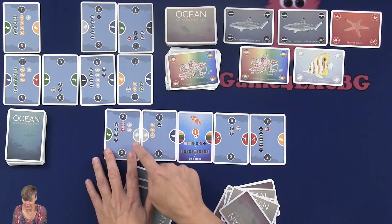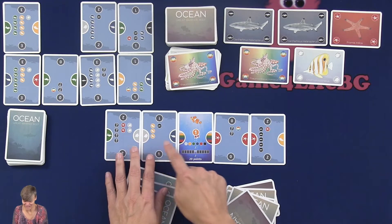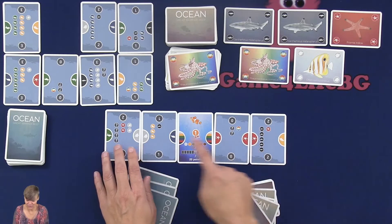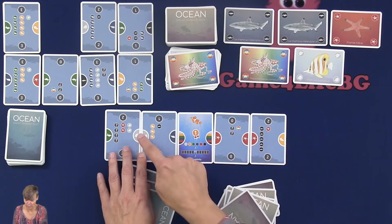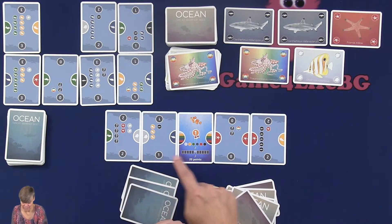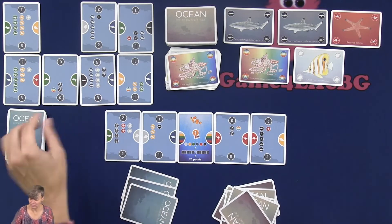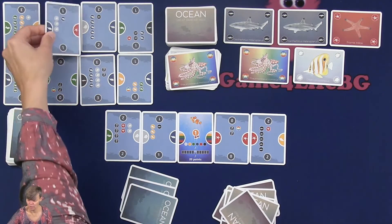After building, you now have completed the white/gray color, giving you a reduced price on white/gray, plus your existing reductions on blue and red. Each completed color also counts as one point. At this moment, the player has seven points on their table. After you build, you refill with a new objective card.